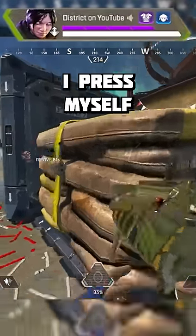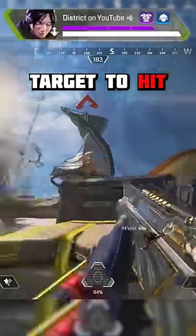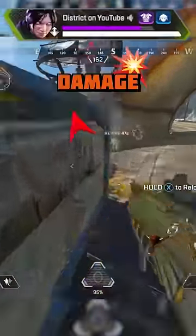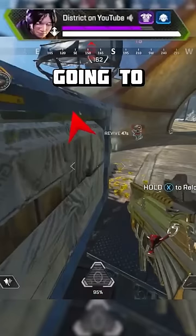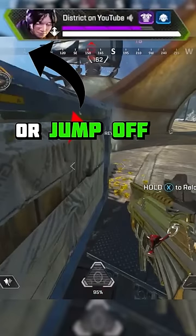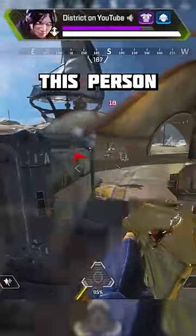Instead of standing in the open while I reload, I press myself as close to the cover as I can to make myself a much harder target to hit. As I peek up and strafe to the right to avoid damage, you'll notice I start positioning myself a little bit closer to the right side of this box. That's going to give me the option to climb up, jump off, or even push around it if I need to leave that fight or push this person even harder.